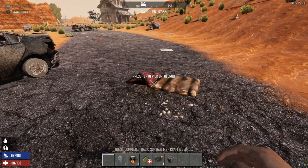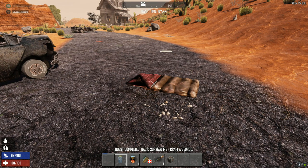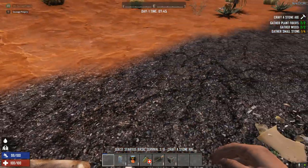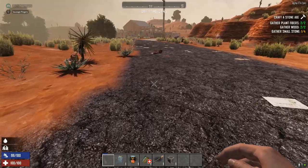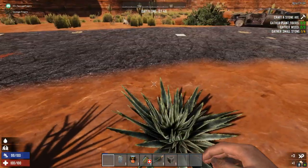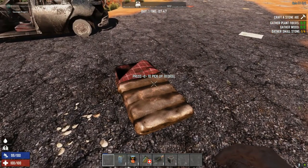Now just slap that on the ground. With your mouse wheel you can scroll through whatever's in your hotbar. To place that, you actually right click your mouse, not left click. Just dump it anywhere for now. Done it! Done it? Yeah. Sweet. And then you'll get another little message in a minute.